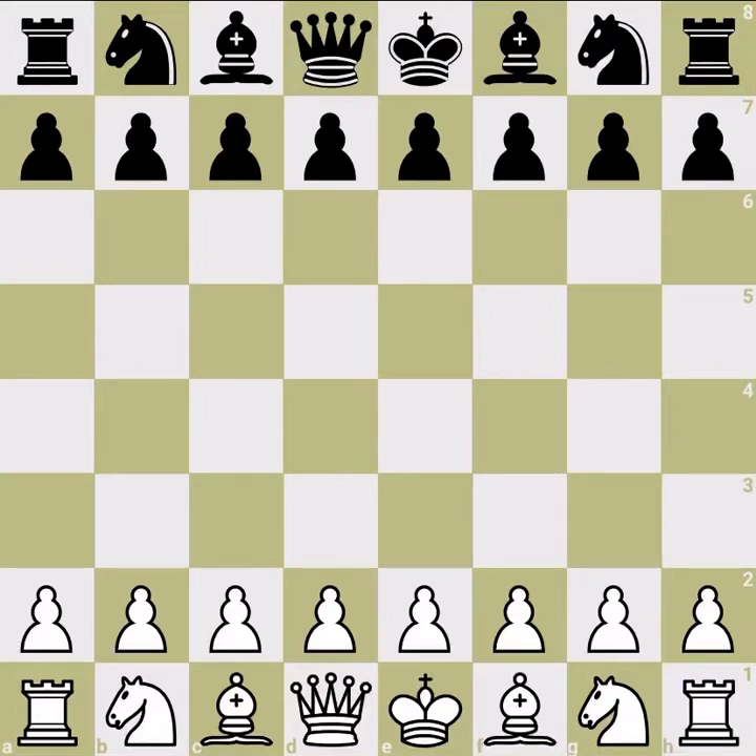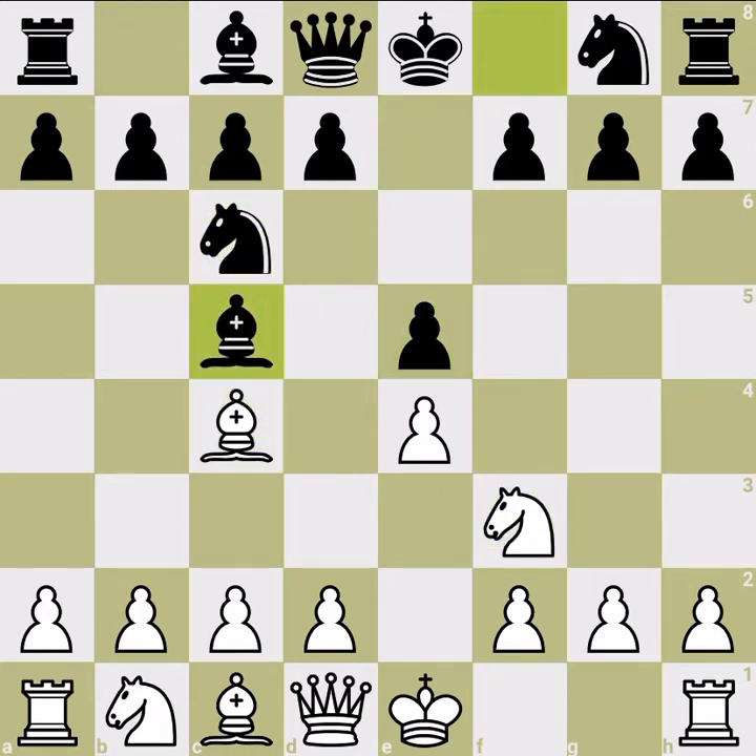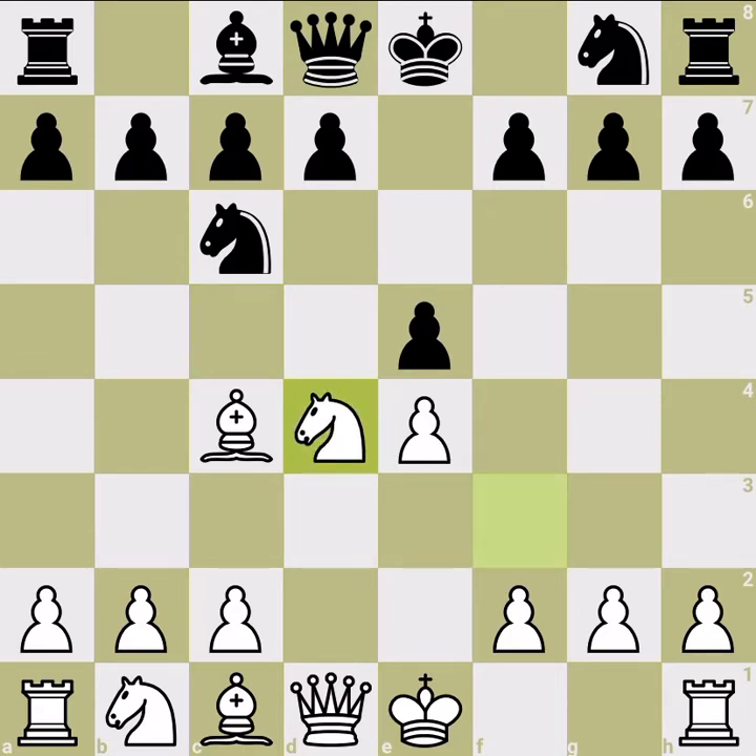We are going to continue our Scotch Gambit series. Last time we discussed Queen h5, and today we are talking about the line where bishop takes and we take back with the knight. If bishop doesn't take and pawn takes or knight takes, we enter different lines that we will discuss later. Those are easier ones, and I think pawn takes is the main line, but most people want to adventure and grab a pawn.